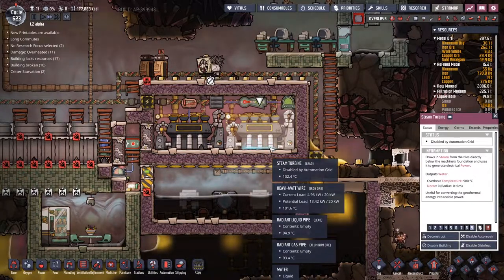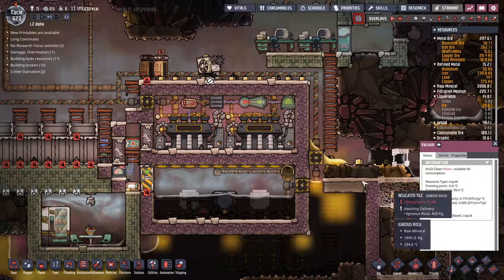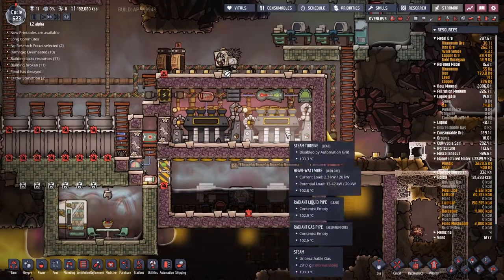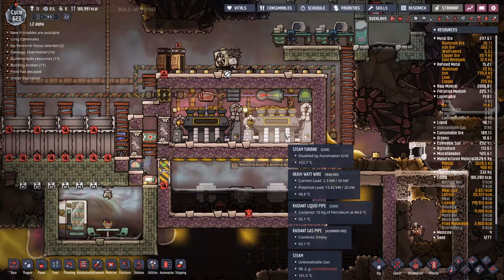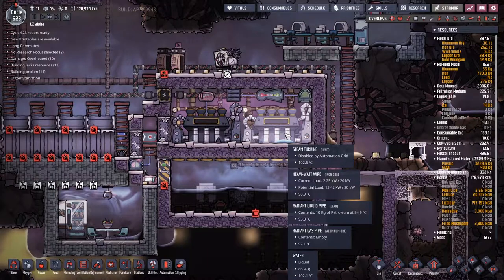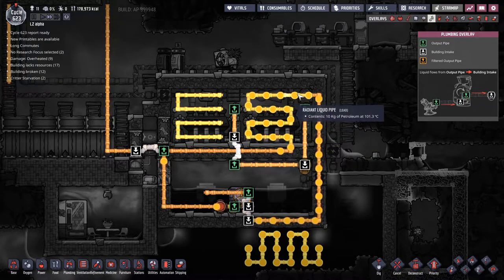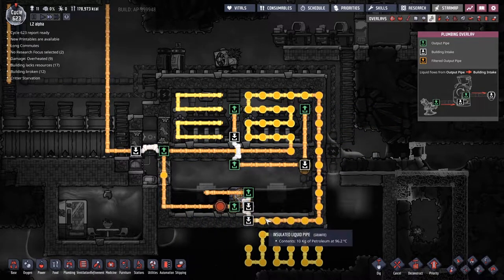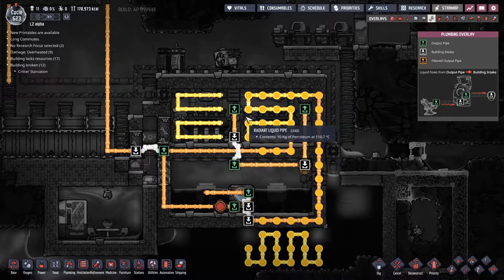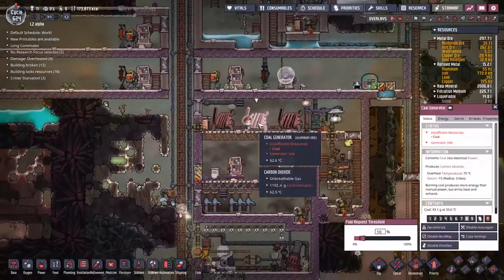We've got water forming — at over 100 degrees though, maybe it's not going to help that much. The power has died — that's the first time I've seen that in a while. I bet the steam turbine is going to jump back up to like 110. We've got until morning before the duplicants can load coal or anything like that. This is now warming up all this petroleum to a much higher temperature than the 90 it was going in at, which means we're going to start climbing temperatures again.